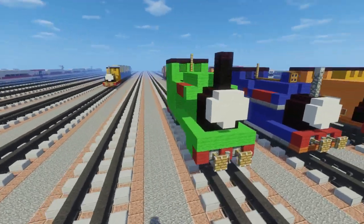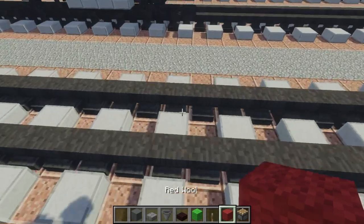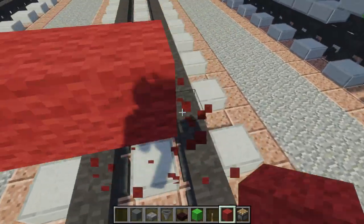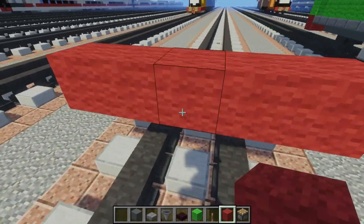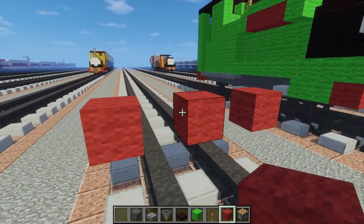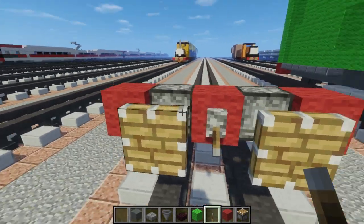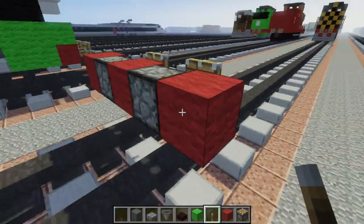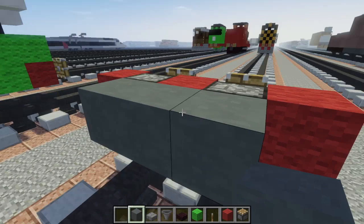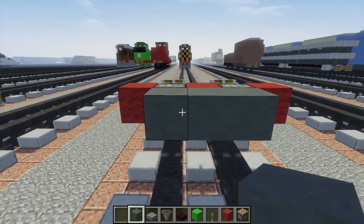So let's get started on Peter Sam. To make Peter Sam, let's start off with the buffers. We're just gonna make a five block wide bar above the tracks, and we want to leave these two open so that we can put some pistons in and pull a lever in the middle, and that's gonna be the buffers. Then we're gonna take cyan hardened clay, just add that to the back of it, three blocks wide, and we want to make it so it's 13 blocks long.